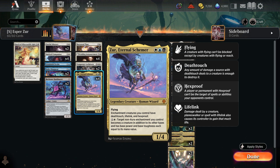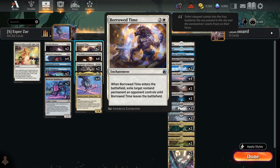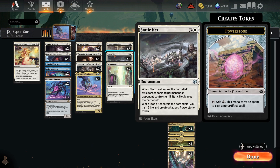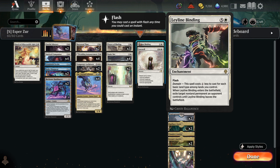We run a few counterspells in the form of Make Disappear and Disdainful Stroke, and then a healthy dose of enchantment-based removal including Borrowed Time, Static Net, as well as some flash removal in the form of Prayer of Binding and Leyline Binding.